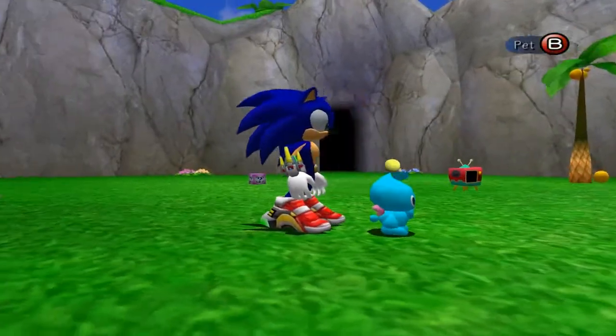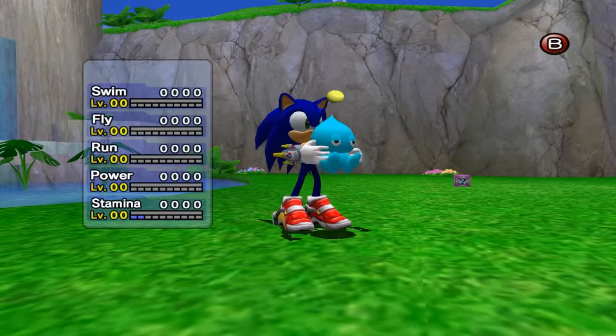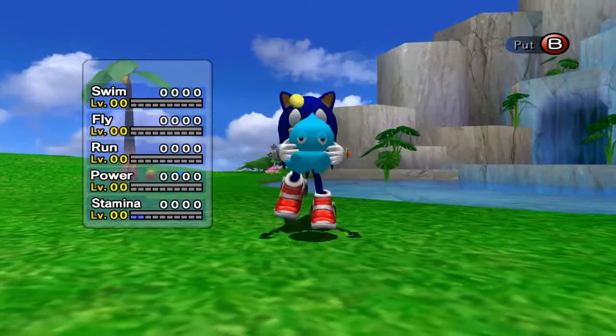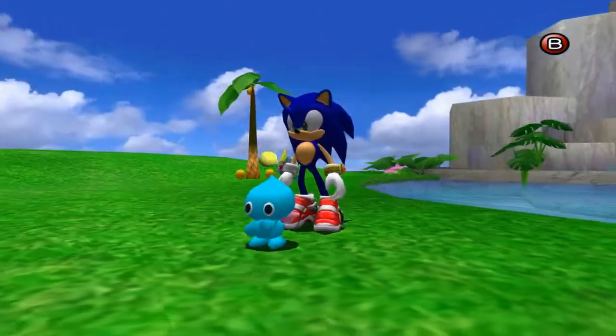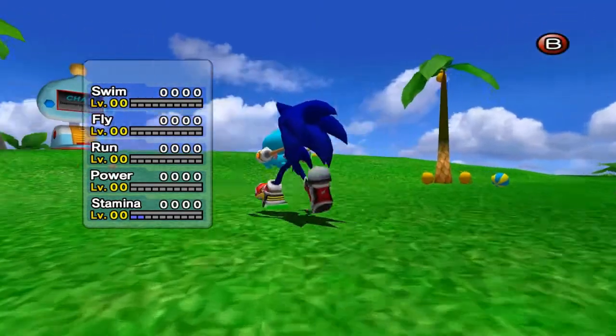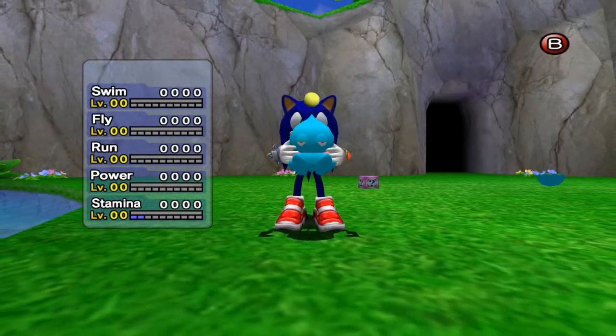Now I'll show you the interactions you can do with your Chao. You can pet your Chao — this will make him like you. You can pick him up. If you throw your Chao, he may start crying, and I don't want my Chao crying. There's also this weird bubble on top of the Chao — right now this Chao isn't thinking much, it's pretty much brain-dead, just a yellow ball above it. That ball corresponds to how it's feeling: a heart if it's happy, swirlies like a tornado if it's tired, a question mark if it's curious, and an exclamation point if it's excited about something.